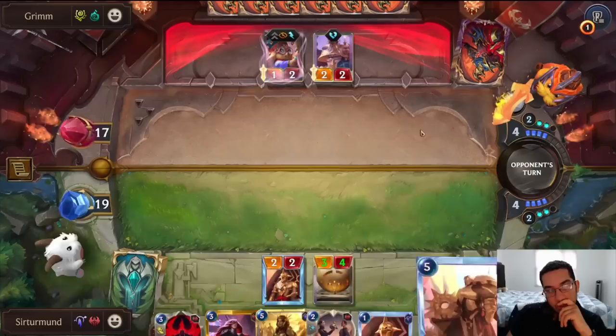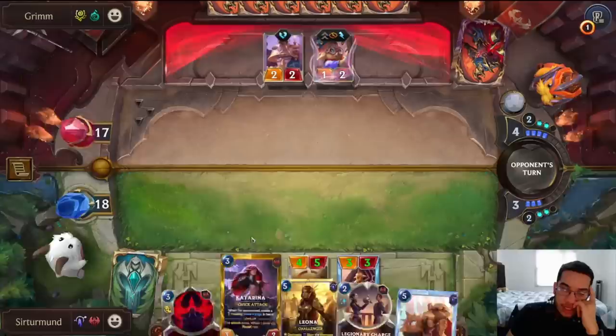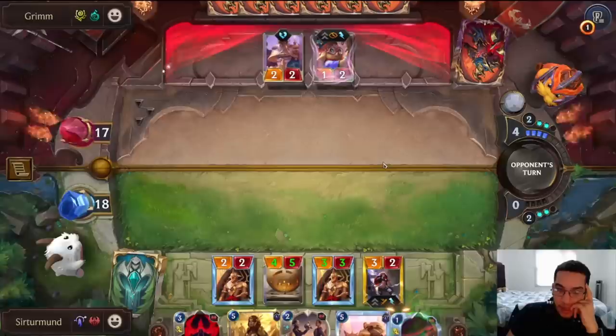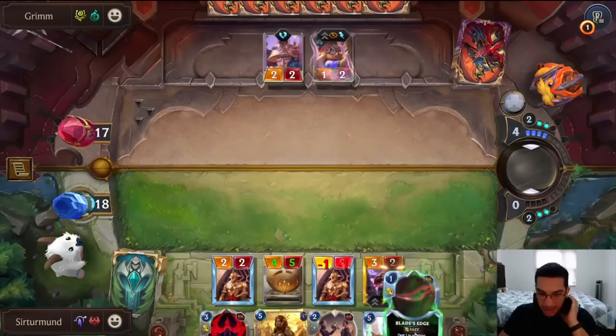We have Raboon now, which makes the Legionary Charge a little bit useless. This is just so that we can level up Leona. I think I'm going to go Raboon first, then Leona. I want to play Katarina this time and force the opponent to find a way to kill her. If you want to Vengeance this, go ahead — it's one less Vengeance for my Leona. Absolutely crazy draw.